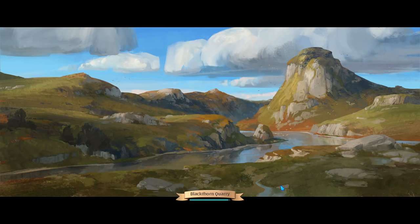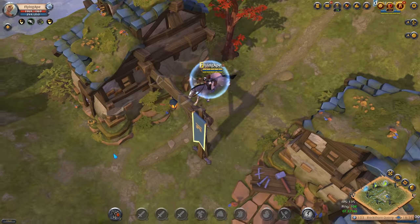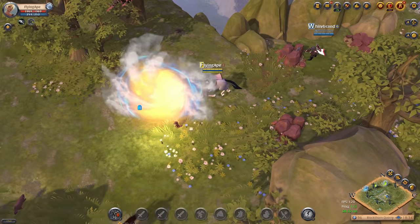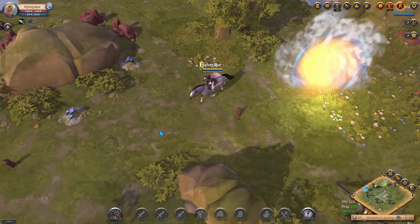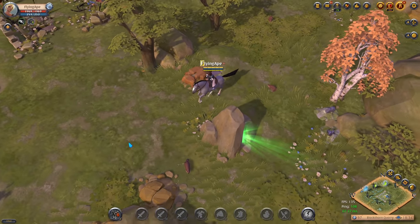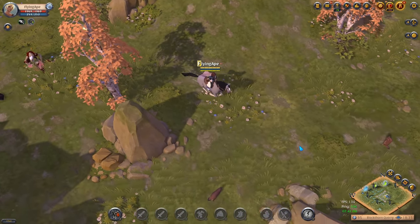I'll head southeast of Martlock and start looking for my first corrupted dungeon. The entrance looks like a solo dungeon except it has red lights coming out of it instead of green lights. Also note: the portals you'll pass in the open world lead to the Roads of Avalon or Mists of Avalon — those are all full loot areas, so don't enter them as a beginner. Later on you'll have a lot of fun in those portals, but for now hold off.